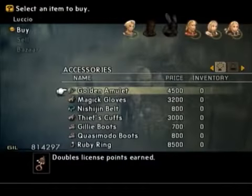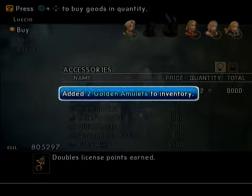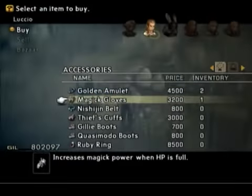This is how Balthier and Fran are now finally going to be able to catch up. Double license points are on - ain't that nice. Make sure you get at least two of them. You may get more; however, this I don't need because I already have the license, but I get one of everything anyway.